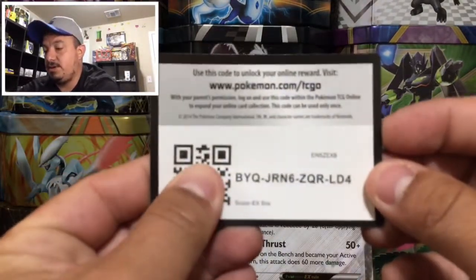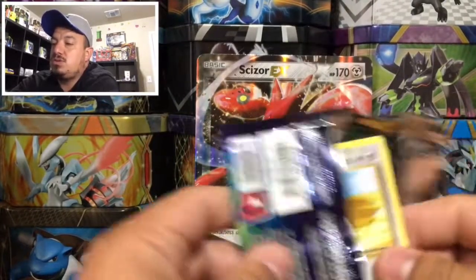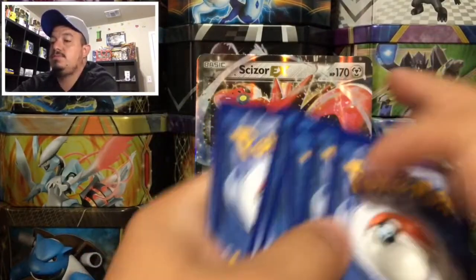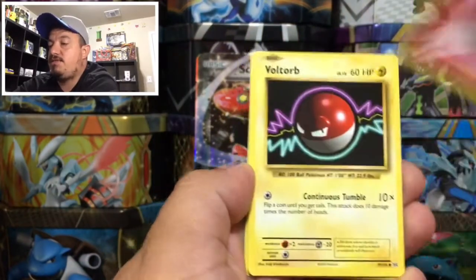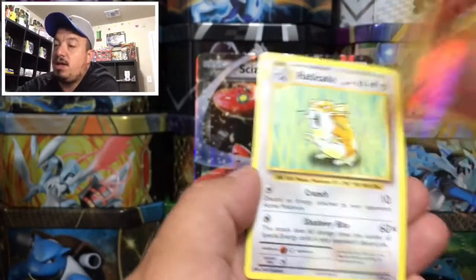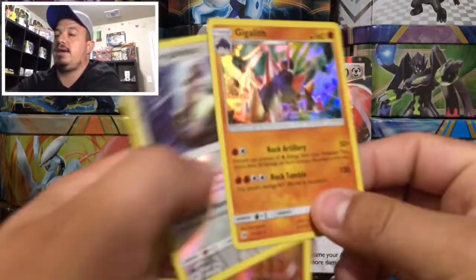On to today's last pack — Evolutions with Mega Venusaur on the front. Here is the code card, and here we go. We have a Dugtrio, Staryou, Onix, a Fairy Energy, Voltorb, Poliwrath, a Brock, Professor Oak's Hint, a Magmar — that is a reverse holo common — and Electrode, which is a rare non-holographic card.